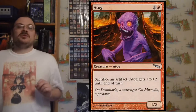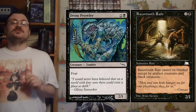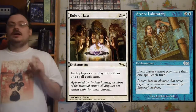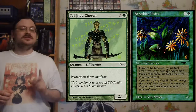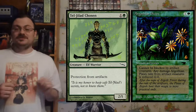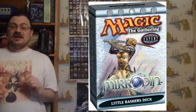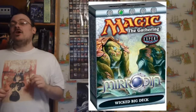It had 17 reprinted cards, including a Tog, four functional reprints including Dross Prowler and Razortooth Rats, two color-shifted cards including Rule of Law for Arcane Library, and two strictly better cards including Tel-Jilad Chosen over Argothian Pixies from Antiquities. The four preconstructed decks were a blue-black called Bait and Bludgeon, a white deck called Little Bashers, a black-red called Sacrificial Burn, and a green deck called Wicked Big.